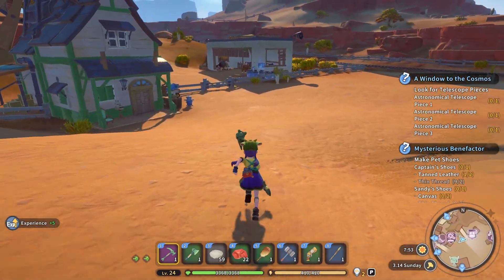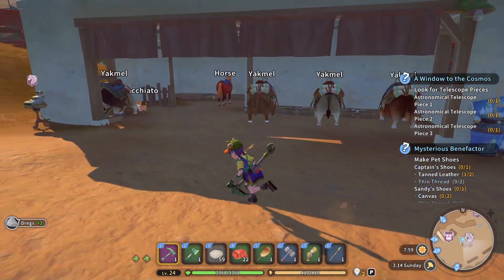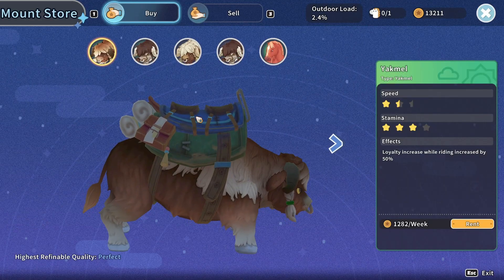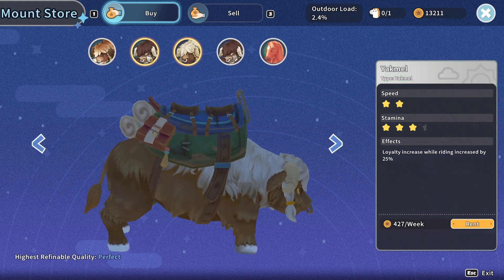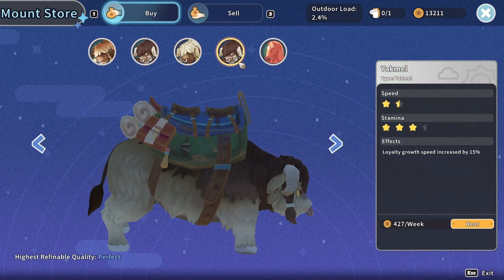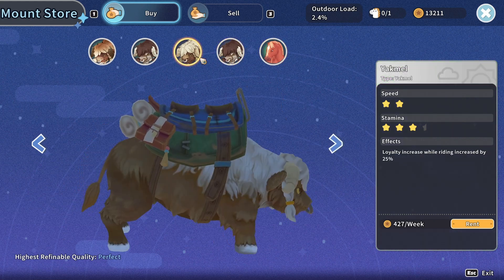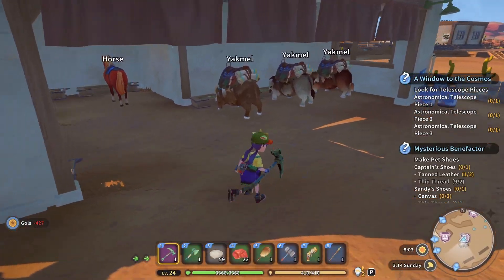I thought it was something more interesting than trash. That's the whole point of this game, isn't it? Oh, there's a horse and three yakmals — four yakmals. They're both expensive. So we'll be going for the cheap ones.